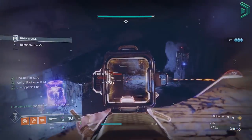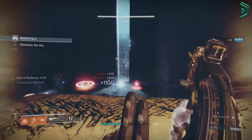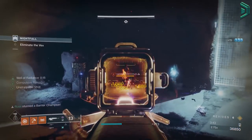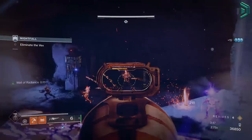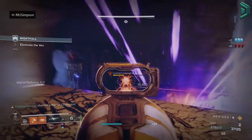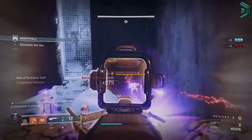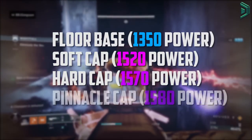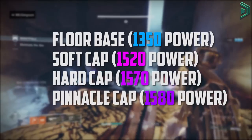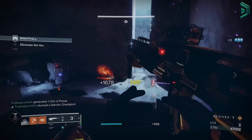There are 4 stages of power levels in Season 18, and with each stage your gear will drop to a certain max power. So you might wonder why you can't get gear higher than 1520 when the max power is 1580 — it's probably because you've hit the stage cap and need to unlock the next tier of rewards to progress further. In Season 18, there are 4 power stages: the floor power, the soft cap, the powerful cap, and the pinnacle cap. These power stages determine the max level your gear can drop at when you earn a reward as part of that stage.